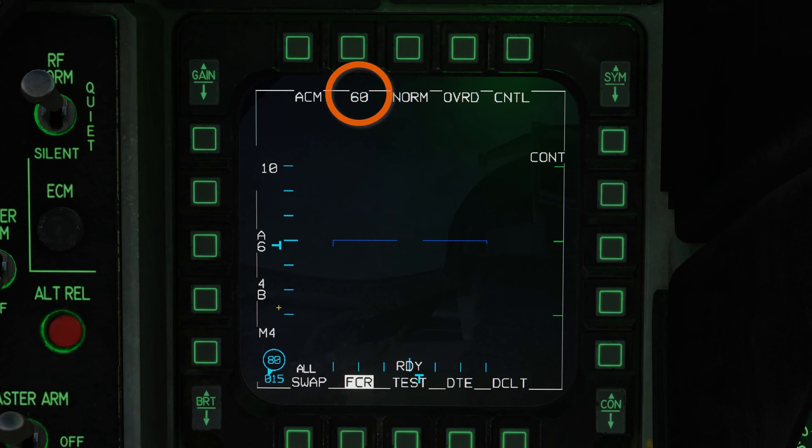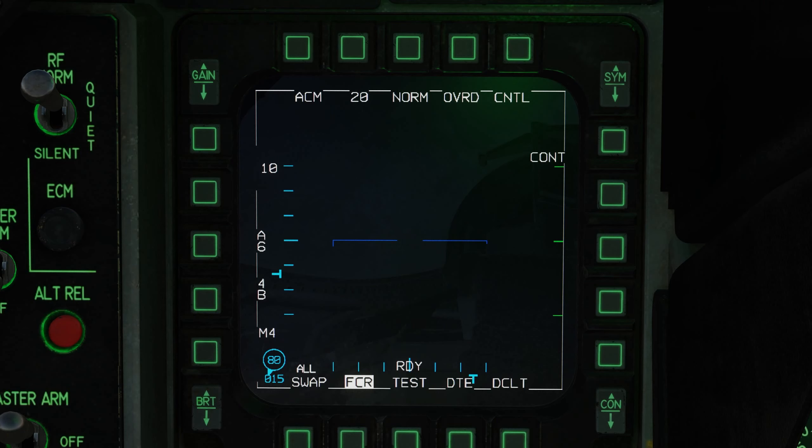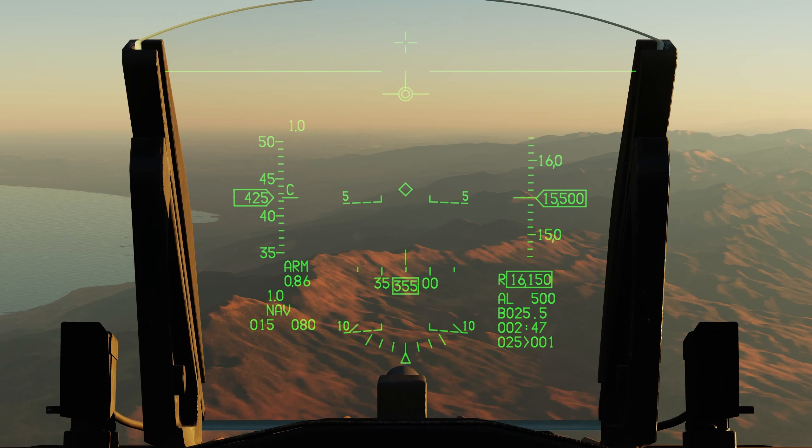This is 60 for Vertical Scan, Bore for Bore Sight, and 20 for HUD Scan. Again, Slewable is not in Early Access at the current moment. Now we're going to go ahead and go into Dogfight mode with the associated command that I have on my HOTAS.